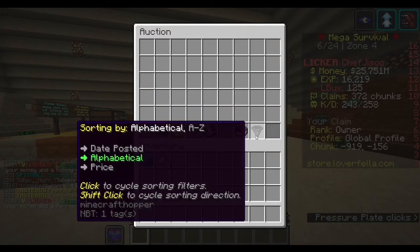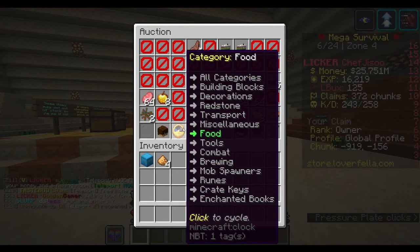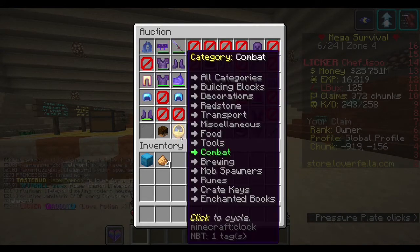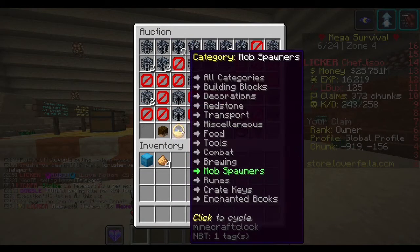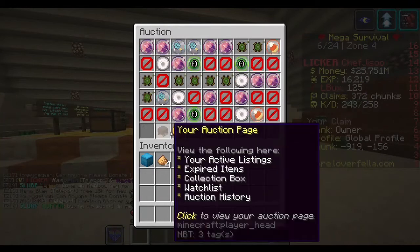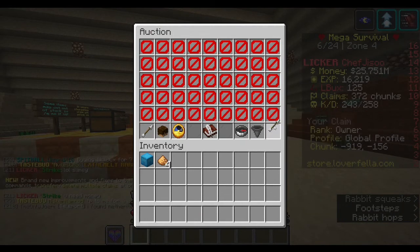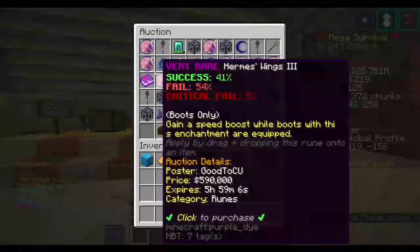You can also click the category filter. For example, if you just want to buy some food, click down to where it says food and it shows all the food available. Right-click to go back, or left-click to keep browsing. If you want to buy spawners, all the spawners show up. Want runes? All the runes appear. Crate keys? Here are all the crate keys listed. Enchanted books? There you go — all the enchanted books. You can click through every category.